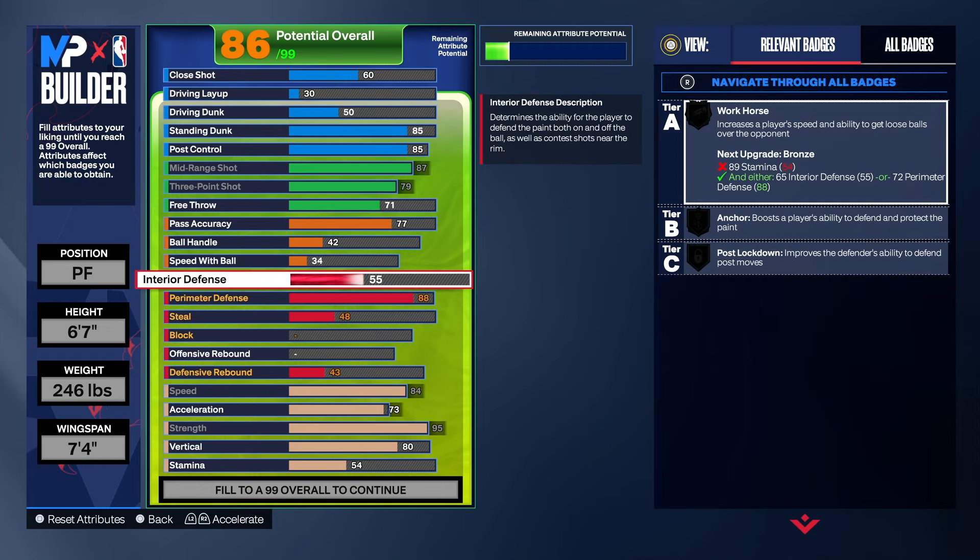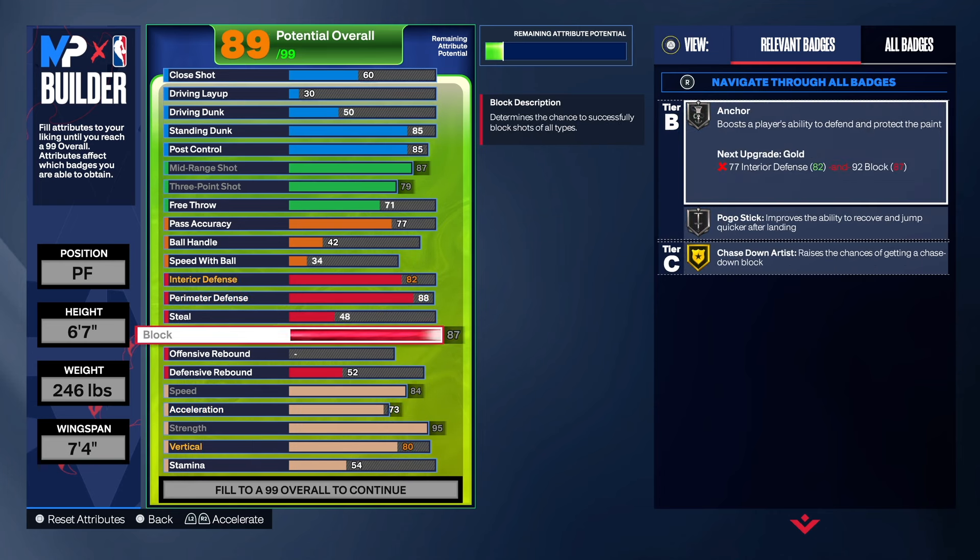Defense — this is what's going to set you apart. You want to be able to guard multiple positions. So we need the interior defense — you can do a 74 on that if you want to, or take it to an 82 like I did. Shot blocking — we're going to max that out at an 87. Gold chase down, gold pogo, silver anchor — so you will be able to block some shots. Don't think just because you're 6'7" that somebody's going to do what they want in the paint. That 95 strength is going to let them know you're for real.